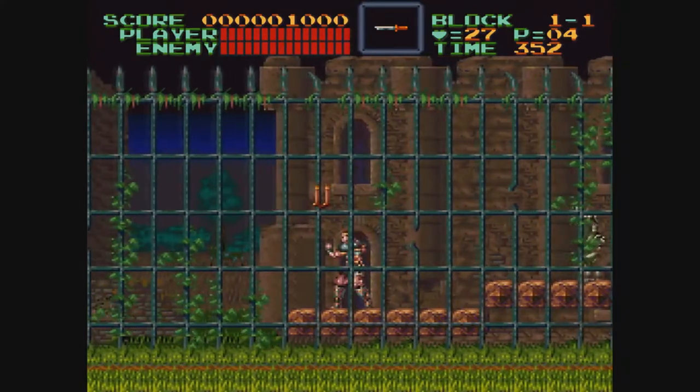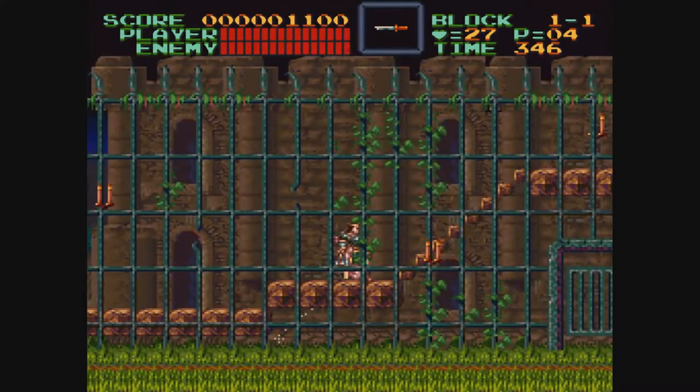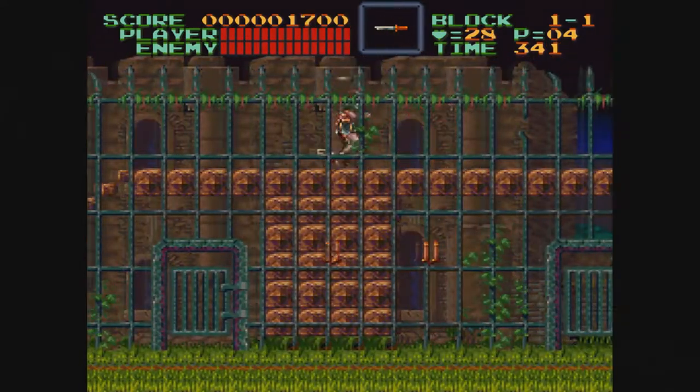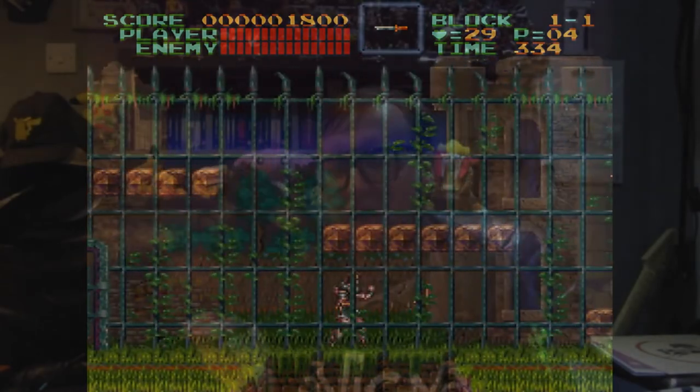I'm not 100% sure if it got remastered on Xbox. You can get a physical copy of the Castlevania collections on Limited Run Games, though I'm not sponsored by them. You can also buy it on the eShop on Switch and on the PlayStation Network — it's dirt cheap. I paid 10.99 when it was on offer; I think the regular price is around 15 to 20 quid. You get Super Castlevania 4 and other Castlevanias. It's worth the money — definitely give it a go.